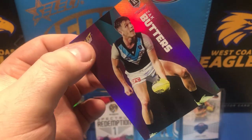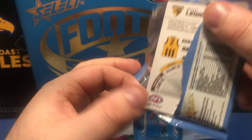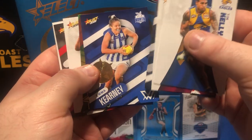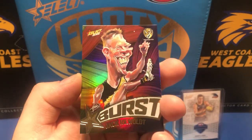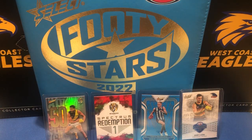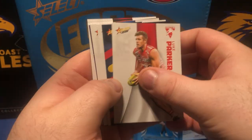Zach Butters — will he have a huge year this year? Was he injury-riddled last year? Let's hope he has a big year, because if Port are going to win it they're going to need him to fire. Alright, keeping on — there we go, we've got our third 30th! This time a North Melbourne women's team — Emma Kearney. And we've got another Richmond one, this time Jack Riewoldt. So a very Richmond-heavy opening today, I guess you could say.